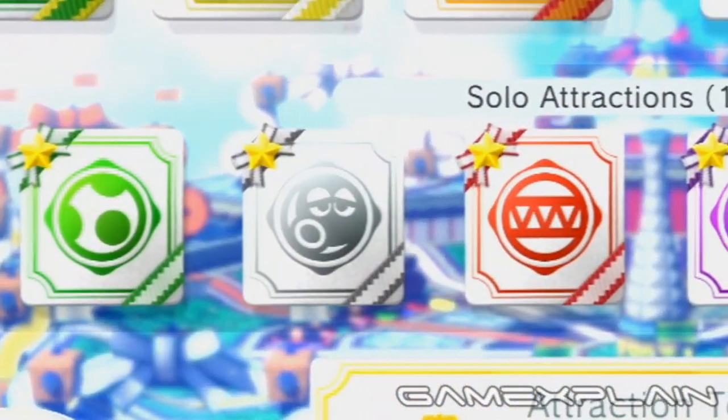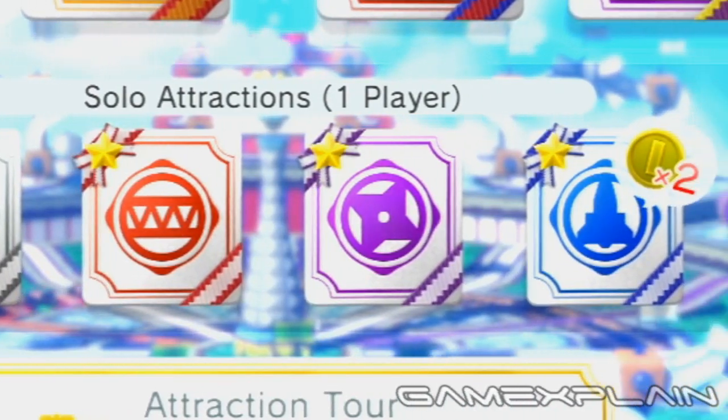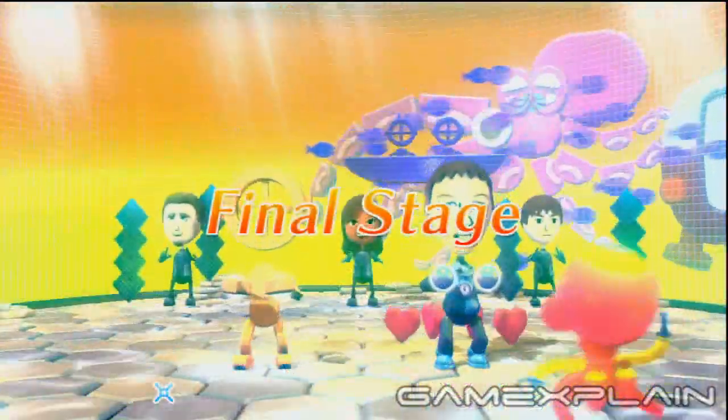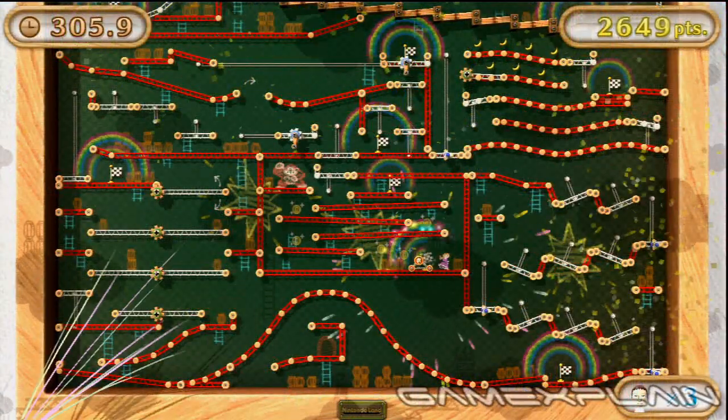Finally, we have the 6 solo attractions, which requires finishing the standard level or levels in each one, though what that means exactly is a little bit more dubious due to the lack of a stage select. In Yoshi's Fruit Cart, that means making it through Gate 20. For Octopus Dance, you'll need to finish Stage 5. For Donkey Kong's Crash Course, finish all 10 areas of the first course.